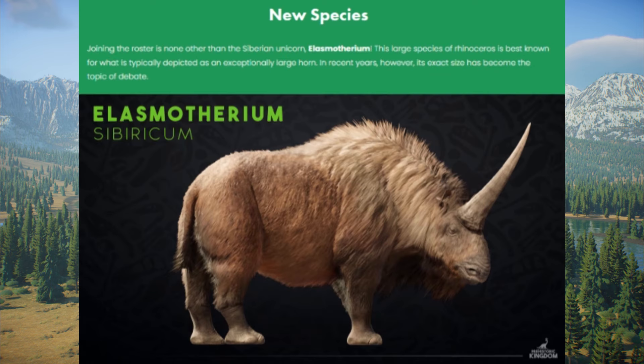First up we have the Elasmotherium, a huge species of rhinoceros with a massive horn on top of its head. And what's going to be really interesting about this is that each animal is going to have its own unique horn, so the horns will appear different on each individual you place in your park.